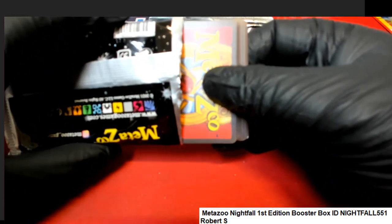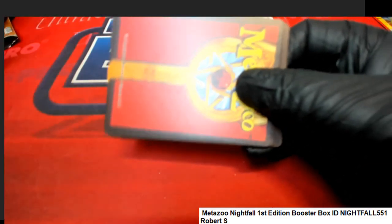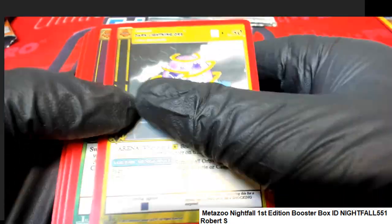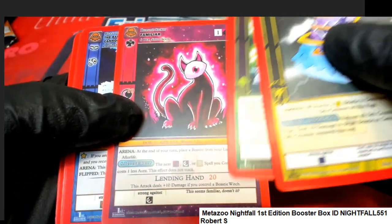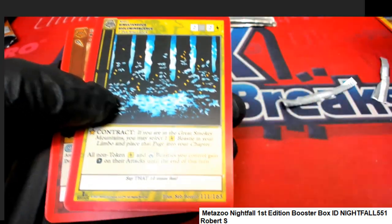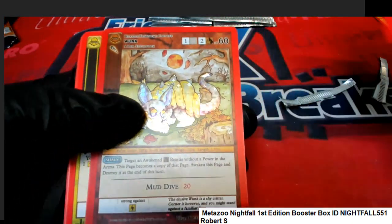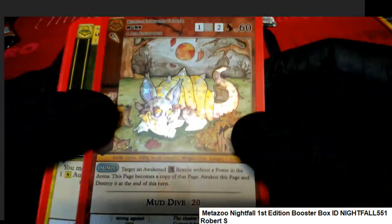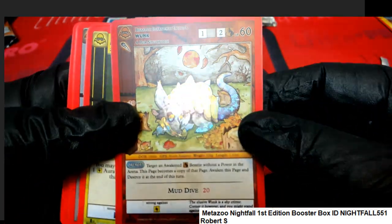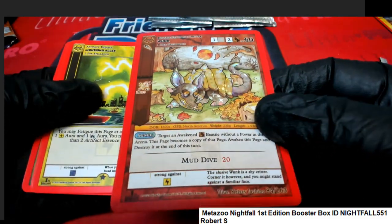Robert S., we're all rooting for you, man. That prism beam was great — that was a full hollow. Robert S. is going to hit something big; we're going to try to pull you a Mothman. Here's a reverse hollow — Wonk. Nice, with the mud dive and everything.